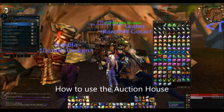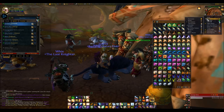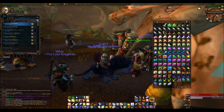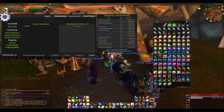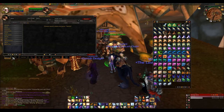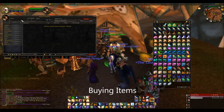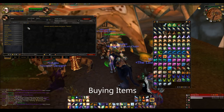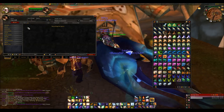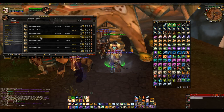Opening the Auction House — you can find Auctioneers in all capital cities. You can also track them on your map under Townsfolk as Auctioneer and they'll show up as little gold coins on your mini-map. The basic Auction House has three tabs: Browse, Bids, and Auctions. When you are buying something you go to the Browse tab and search what you want. For example, I could search linen cloth and it will bring up anything with that term in its name.